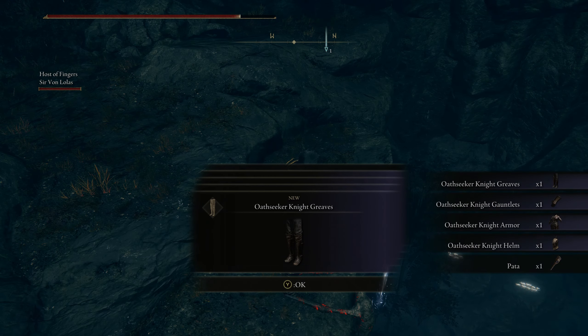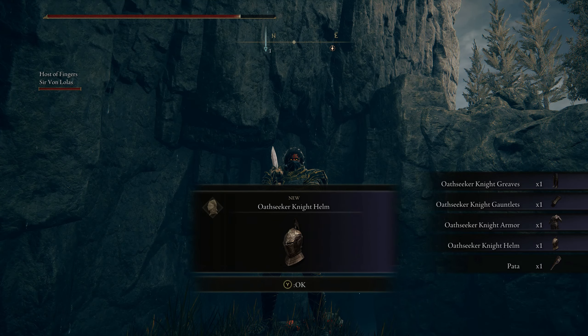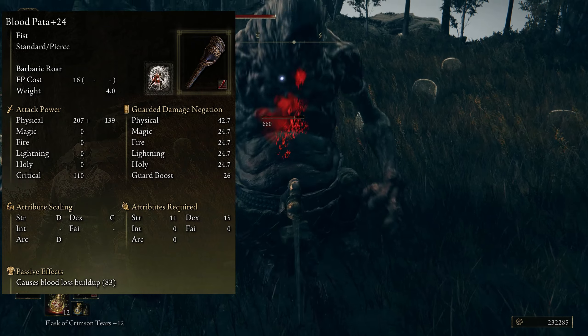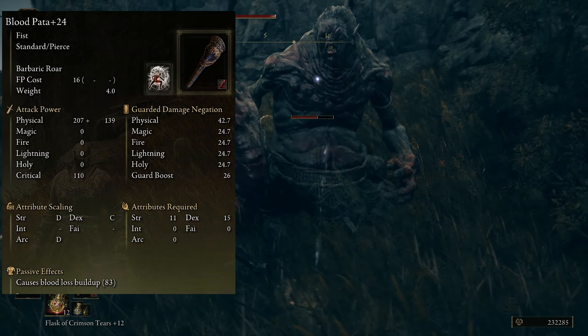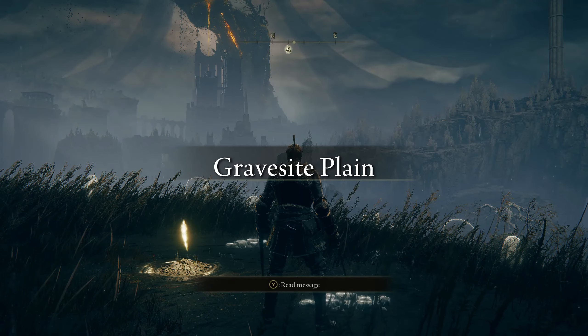The Oath Keeper set can be found along with the new fist weapon, Pata, pretty early on in the game. In this video I'm going to be showing you how to get it. The Pata is a new quality fist weapon that scales E with Strength and C with Dex, with an interchangeable Ash of War.